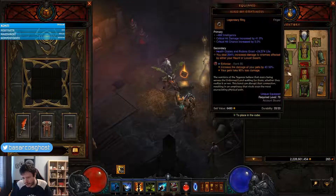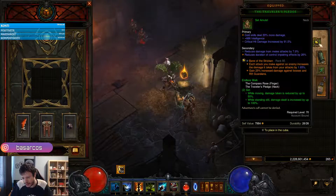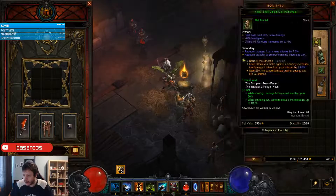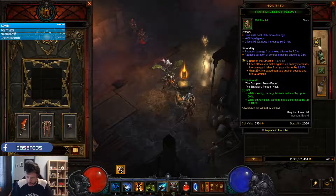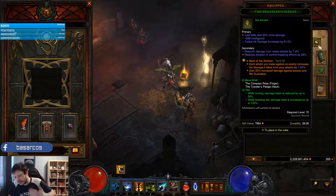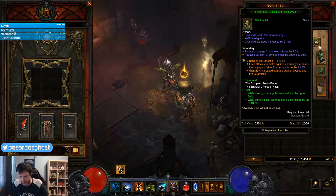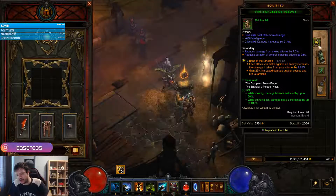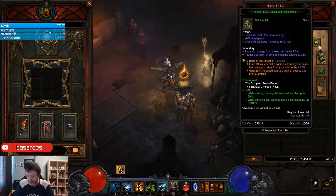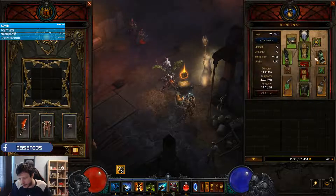Our legendary gems are Enforcer, Bane of the Trapped — which is classic for any solo build — and Bane of the Stricken. Because of the Spirit Barrage accumulation mechanic we can AoE well, but bosses are a problem. Bane of the Stricken gives us 1.65% increased damage every time we deal damage, so as combat goes on we can deal triple or quadruple damage, enabling us to kill the boss at the end — essentially required for higher Greater Rifts.